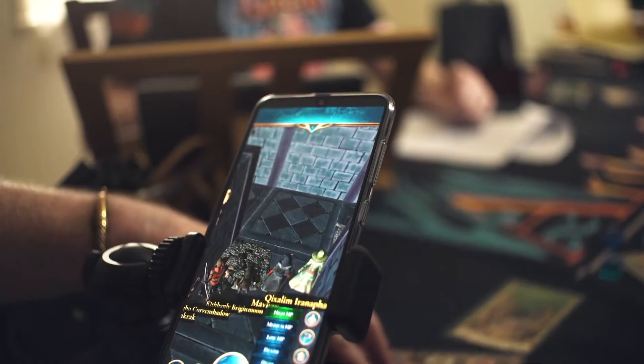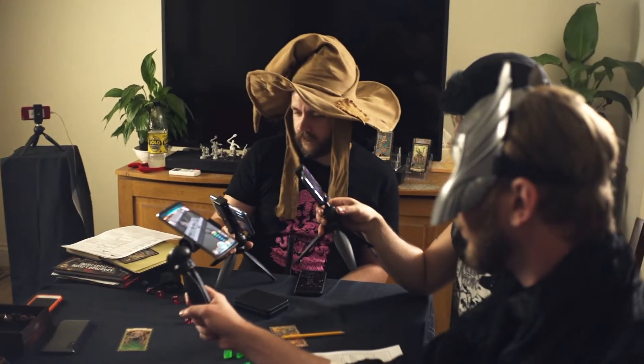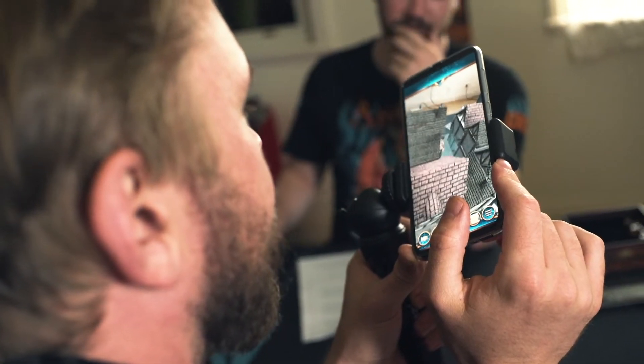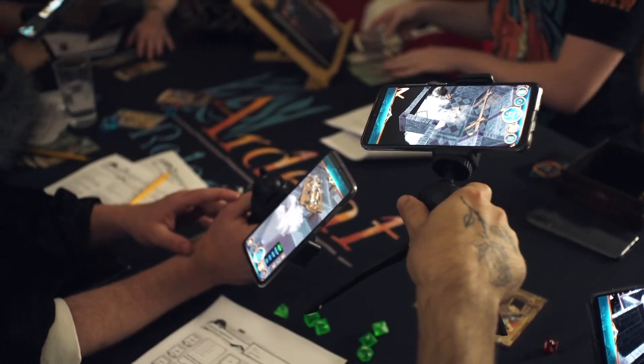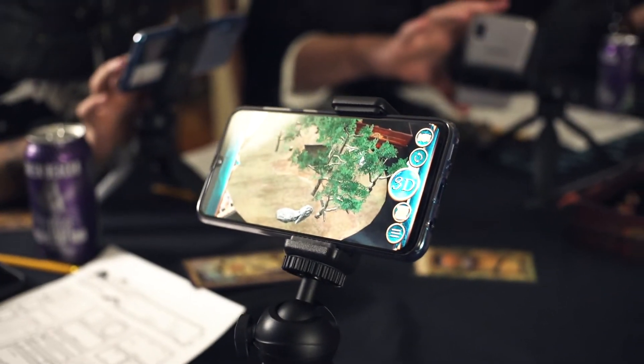Having something that you can physically see and be like, this is what it is, this is what it looks like, is a basic way to just keep the story flowing. It's another tool to communicate to the players what's happening. Imaginations are endless. Players who are new into the game, being able to describe what a crypt or a dais or something is.